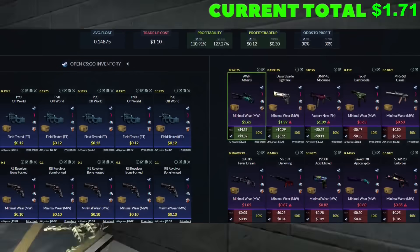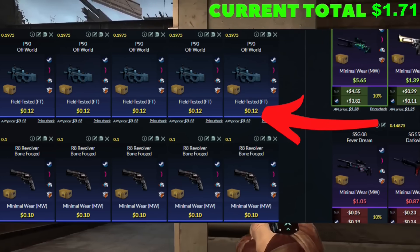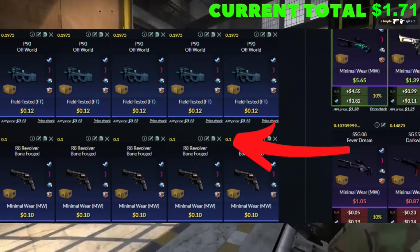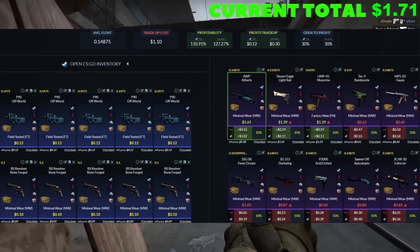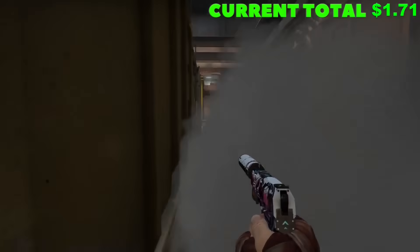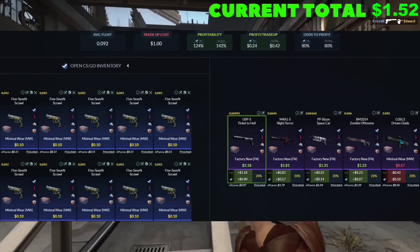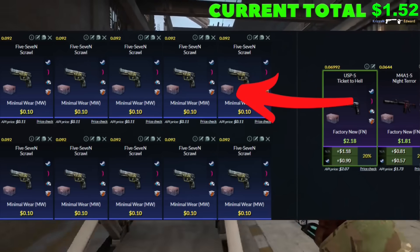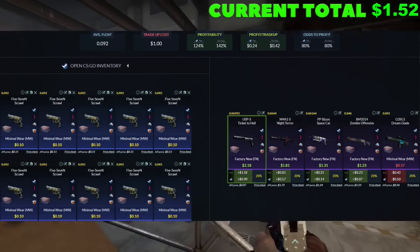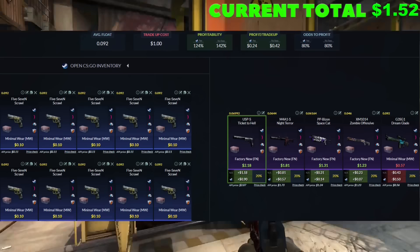Trade-up number three is where things start to get interesting. We're looking for five field-tested skins from the Prisma 1 Collection at 0.2 or below on the float — a 12-cent buy order is all you're going to be able to do. The other five skins are going to be five minimal wear skins from the Prisma 2 Collection, 0.1 or below on the float. This is a little risky because we need to hit that Op Aetheris, the Desert Eagle Light Rail, or the UMP. I'm calling an audible and breaking into a different trade-up: 10 minimal wear skins from the Dreams and Nightmares Collection, 0.092 on the float, and a 10-cent buy order. We can make a massive profit if we hit the USP or that M4A1S, and even two other outcomes are roughly break-evens.